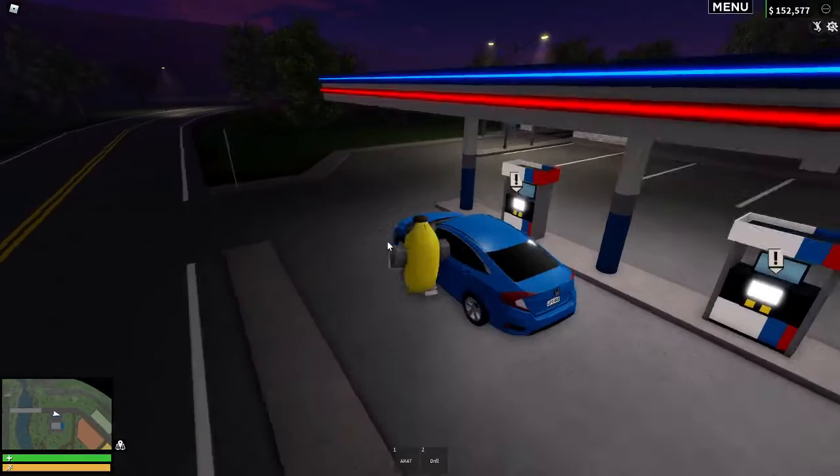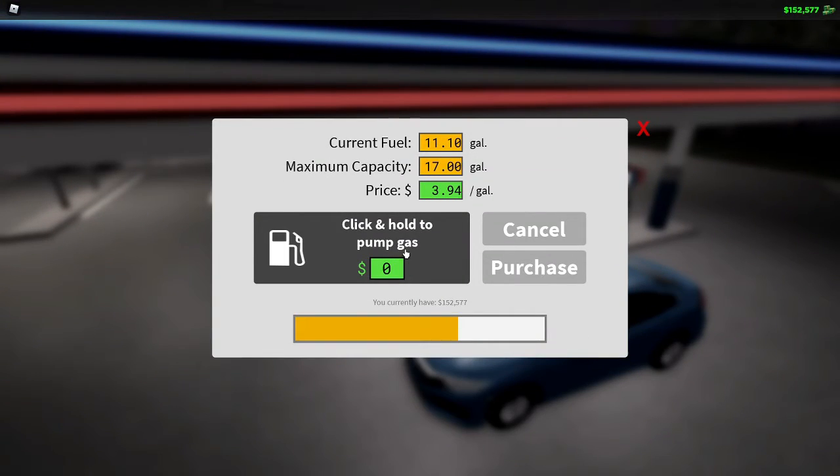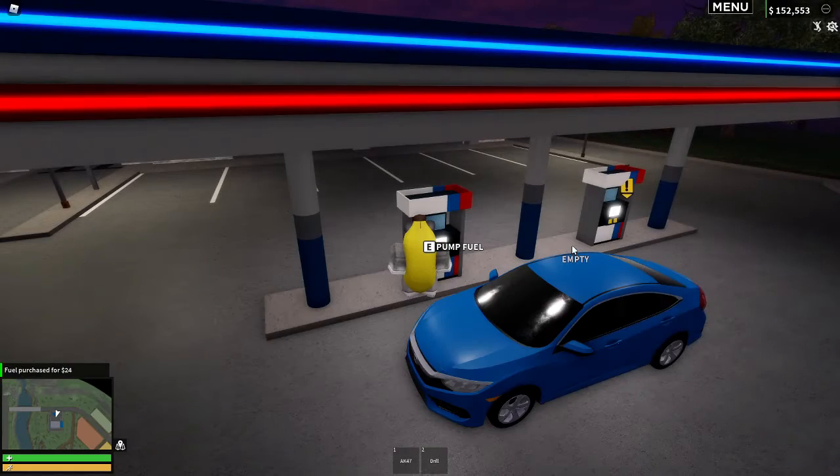So once you're at the gas station, you're going to want to go into the thing, and then what you do is you click, hold up to here and you stop, click, hold up to here and stop again. And then you can just do this as much as you want and it just goes up a lot faster.